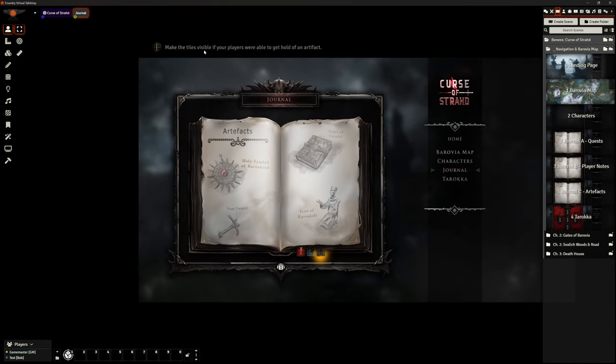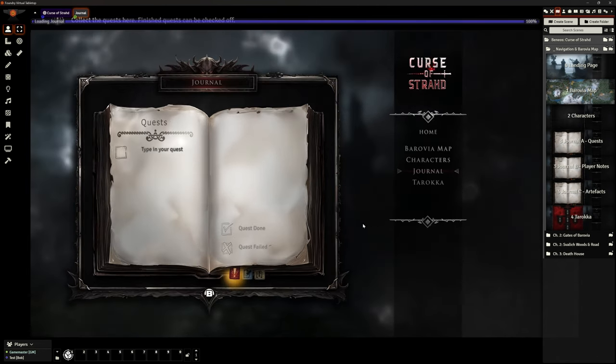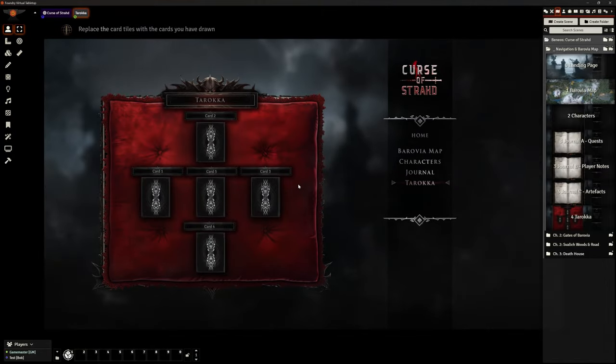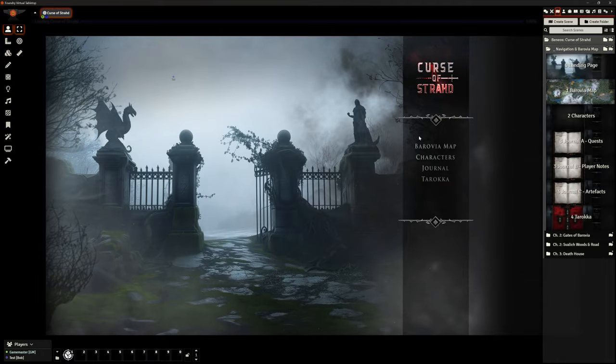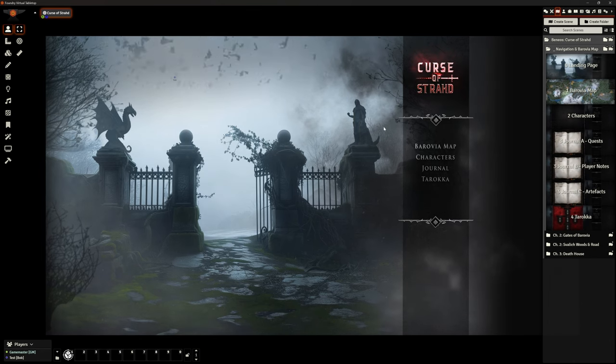It makes the tiles visible — all we need to do is find that and they can see that particular icon. For the tarot deck, it's here — we just replace these with the correct cards when they've done the card reading. They can always come back and see their card reading, which is brilliant. We can go back home to this front screen — that's basically all the landing page stuff, all set up. It's beautiful.